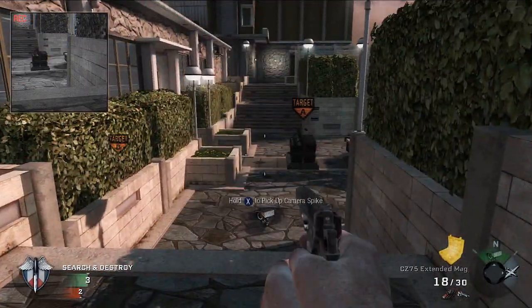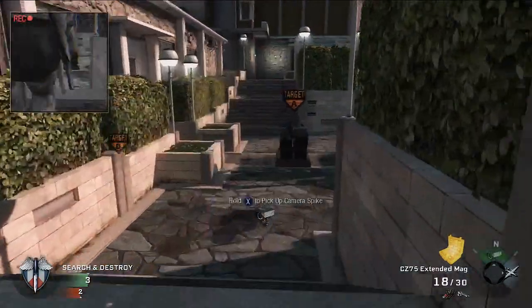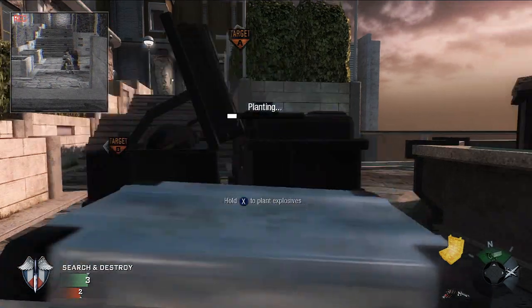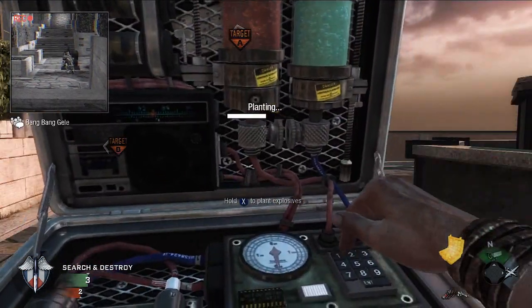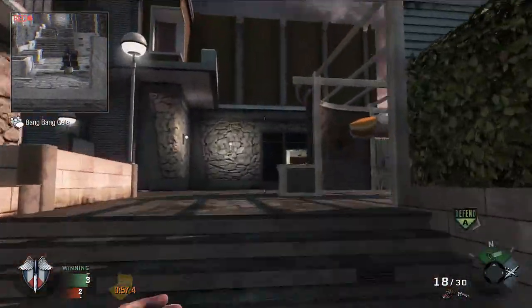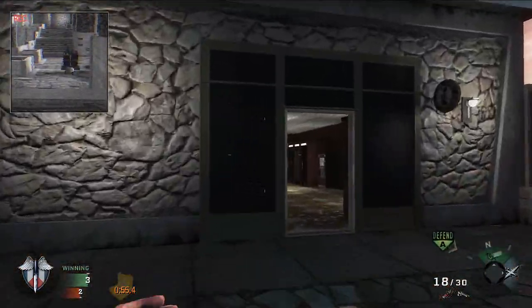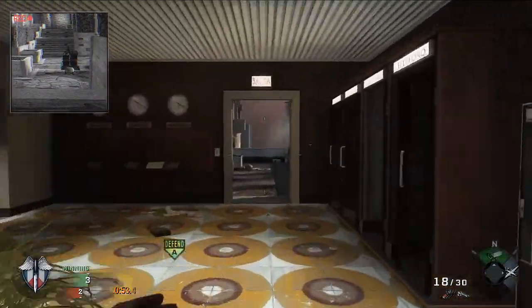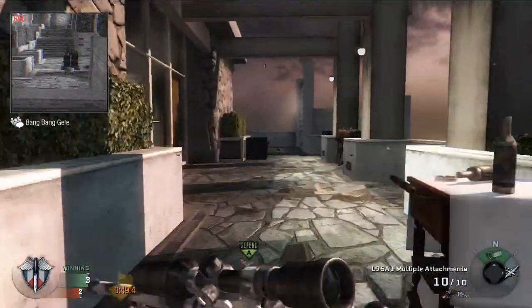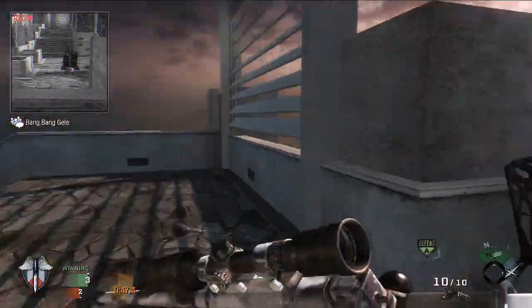Now let's get into the bomb hawks. We're going to zoom over here to A - go ahead and plant right here off this edge, as far back as you can go. Push as far back as you can go right off the middle of the edge. Now there's something I want to tell you guys about this particular bomb hawk: if they are crouched while defusing, this will not hit them. So just a fair warning.